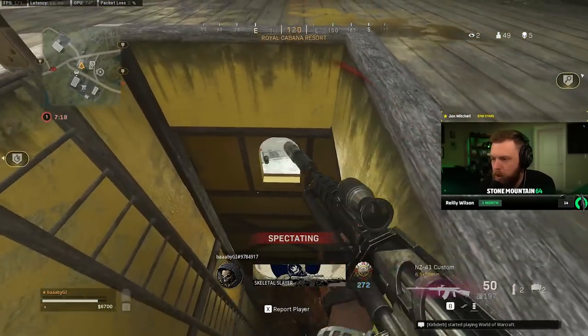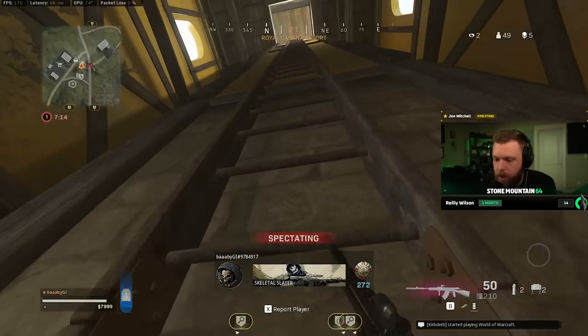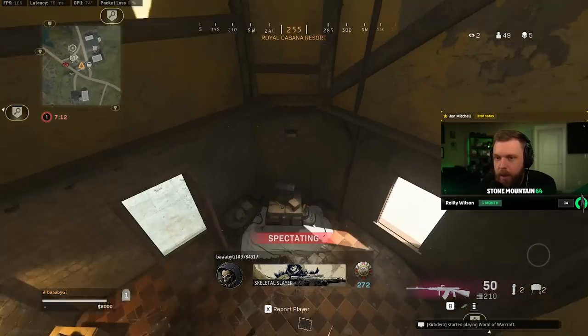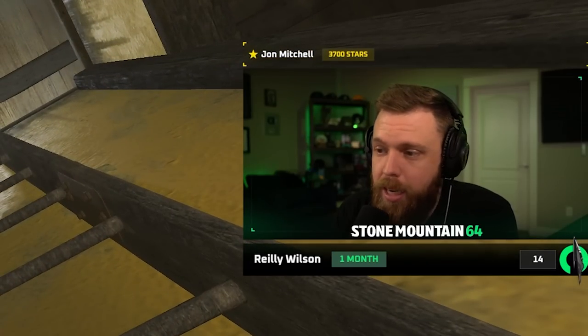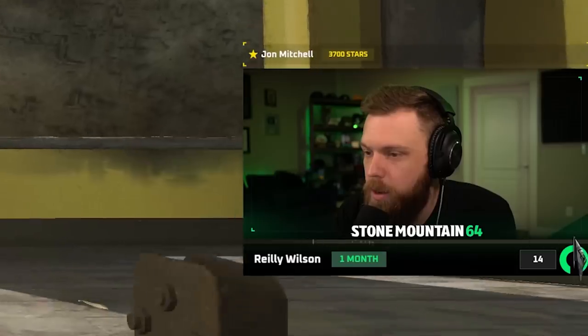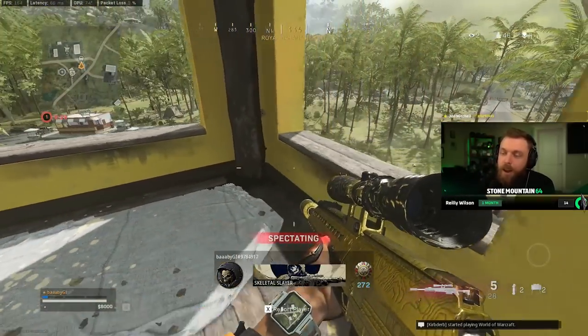So it makes the mid-range a lot worse, which is where the Milano is so strong — that's why I always ran it with a 3x. Now it does hop down; he only gets one plate off the body. Could try and go for that buy station in the road, but pretty damn risky. But using the HDR or the ZRG, which are the meta snipers now, you've got a huge problem.